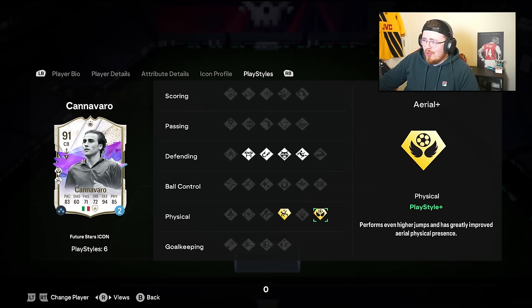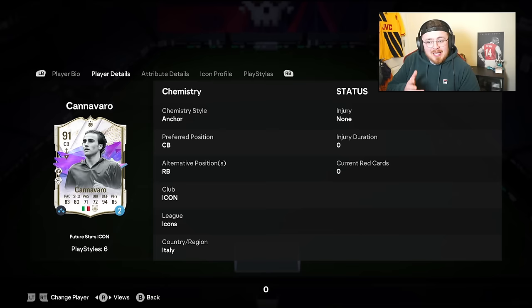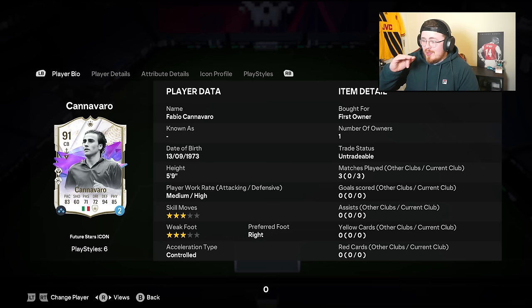Price tag — I wanted to confirm it because Foot.gg was saying one thing and Footbin had a different figure. 370k on Footbin — I think that's reasonable, that is a reasonable price for this card. In regards to the SBC boost it's pretty substantial as well — 89 up to a 91, a nice boost. I think it's a bit of a W. It's a dub for sure. If you want to consider crafting this card, I'd say get stuck into it. Very very reasonable price and a fantastic centre back.